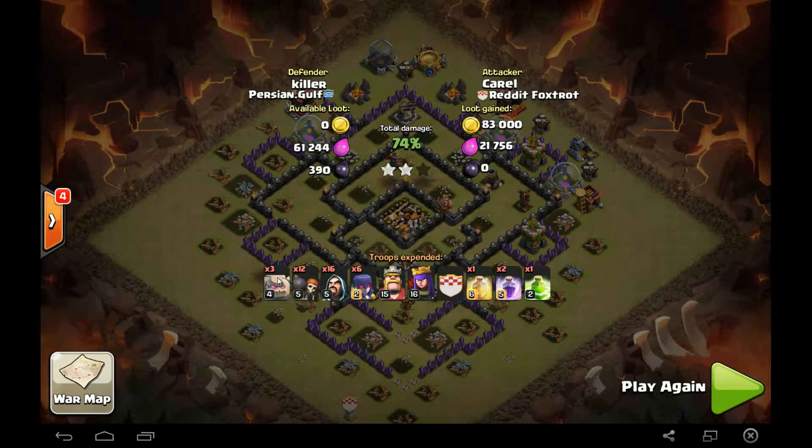Just to recap, we got three level four Golems, 12 level five Wall Breakers, 16 level five Wizards, six level two Witches. You got level 15 and 16 Heroes. You got one Heal, one Rage, and one Jump. Alright, let's go ahead and move on to the next base.